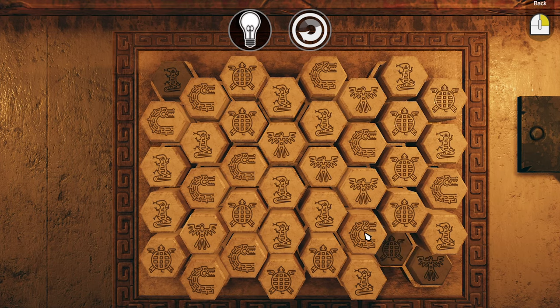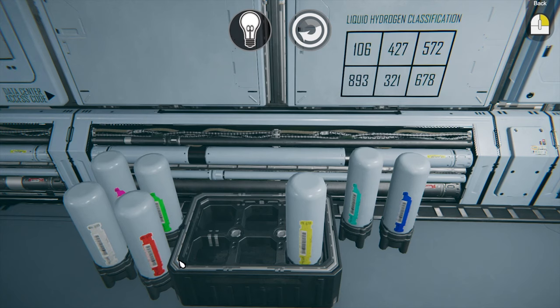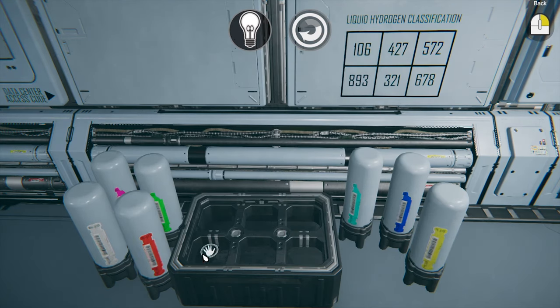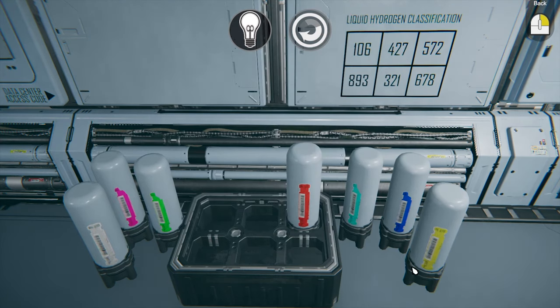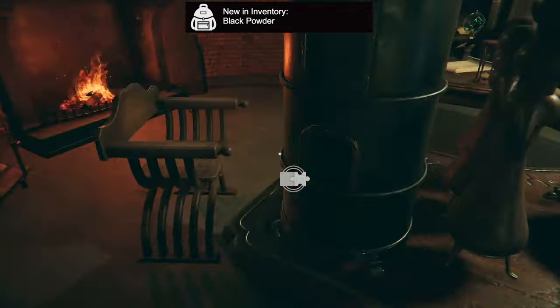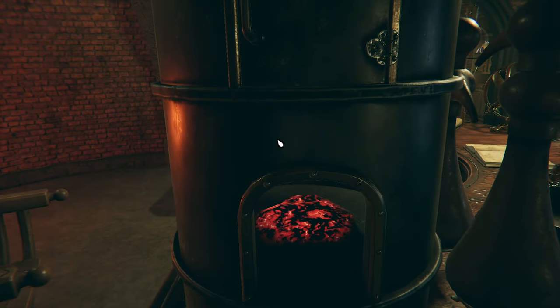So should you get Between Time? If you enjoy virtual escape rooms and want something truly challenging, and if you can tolerate the clunky controls, then go for it. I finished it in a little over three hours with copious use of the hint system, and if you take your time and try to complete it without hints, it may take you quite a bit longer. But if you get really stuck and it seems like you've run out of clues, don't be afraid to make use of the hint system — sometimes it's really necessary to find a puzzle solution.